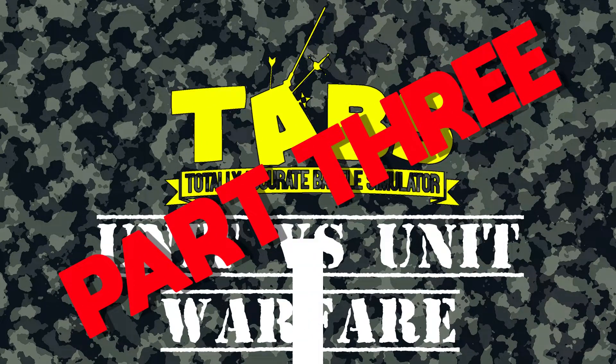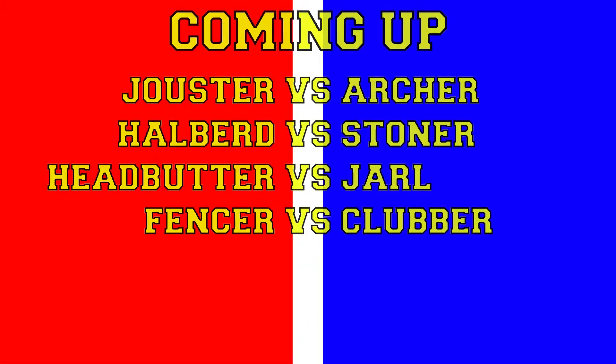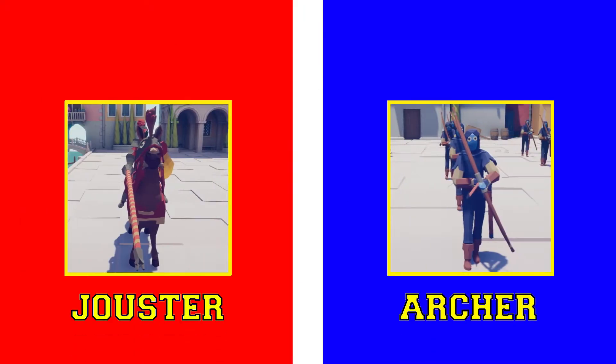Welcome back to part three of my TABS unit versus unit warfare series, this is part three of seven. Tonight we have the jousters versus the archers, the halberds versus the stoners, the headbutters versus the jarls, and the fences versus the clubbers. Let's get going.